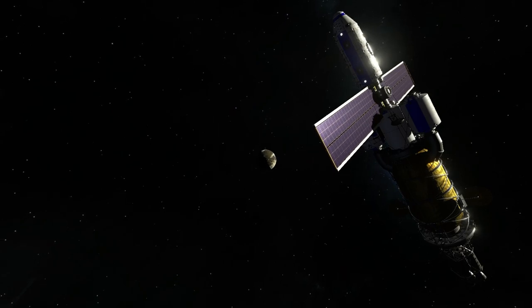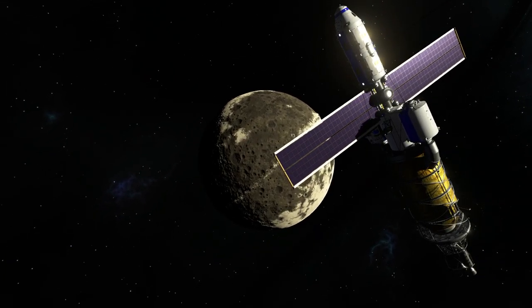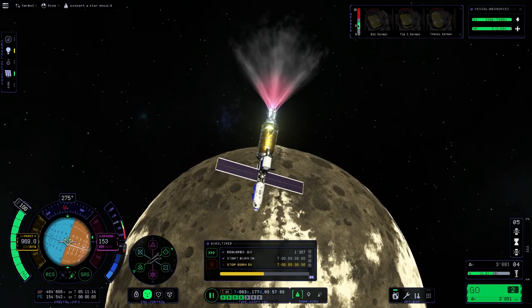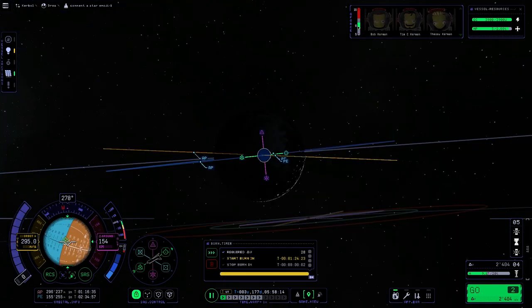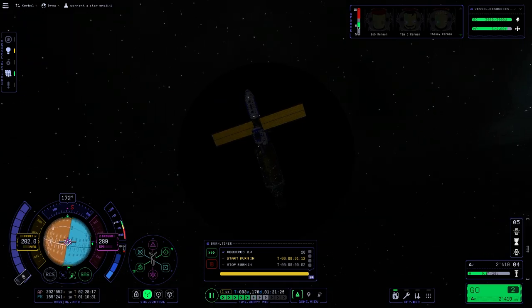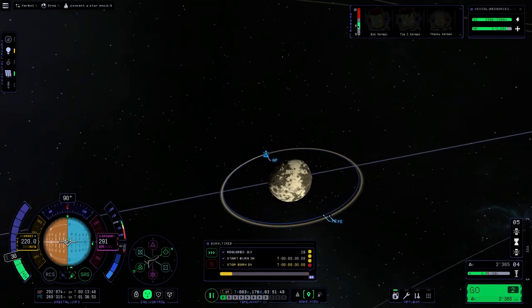And here is Dres! We decelerate around Dres and capture into orbit, then get the inclination right and slowly maneuver ourselves toward the rings to match their orbit. First we match our apoapsis to the apoapsis of the rings, then after a little maneuver we're ready to raise our periapsis there too. The rings are in shadow at the moment, but it will get a lot better shortly. So let's increase our periapsis — and now we are fully engulfed in the rings.